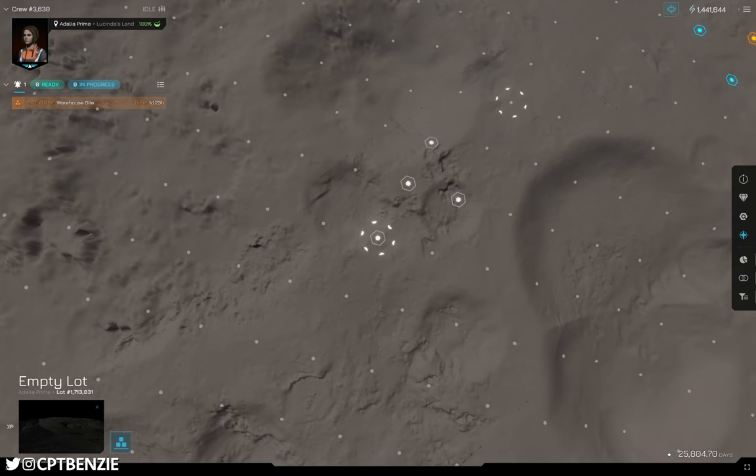We now have the site active. We've got a warehouse site active here. Now, why does this have a site timer? Essentially, this is to stop botting and griefing — rather than players just buying every site and then leaving it blank. When you purchase a site and start putting a plan down on it, you've got 48 hours to actually do something with that. If I don't come back in 48 hours and haven't tried to build something on here, that essentially opens it up to pirating by other players — which is a really cool mechanic.